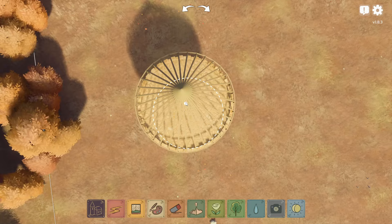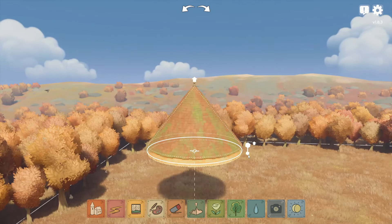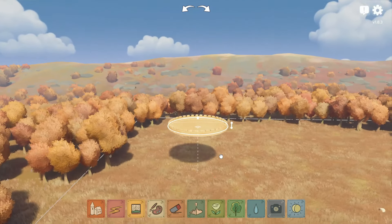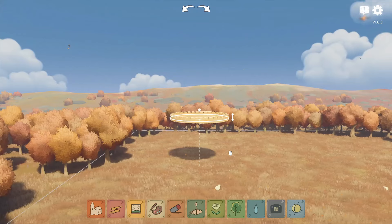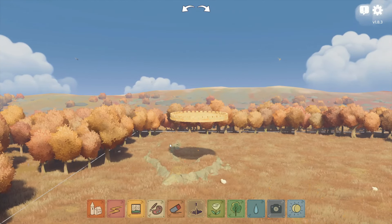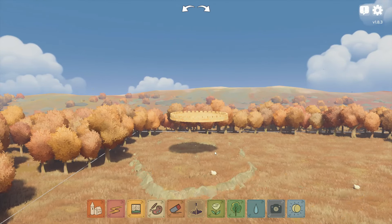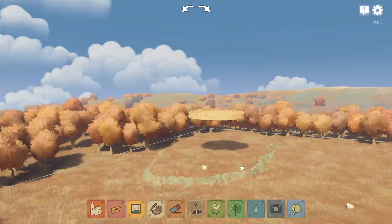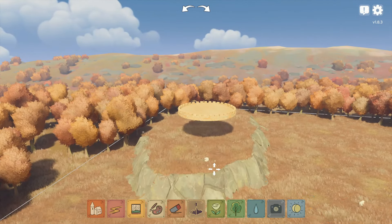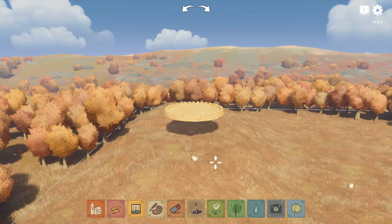I did a little bit of testing prior to this, just to make sure that I could make the elevated platform work. And for some reason, for me, it only works with the two circle platforms. So I basically had to elevate one of the circles, and then put another circle on top of it, and then put my square house on top of that circle. I had a lot of struggles just with this one aspect of this build.